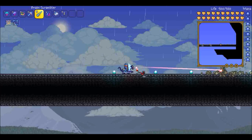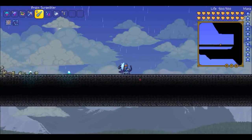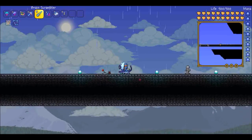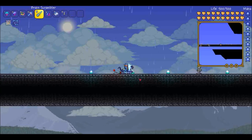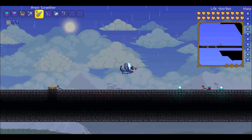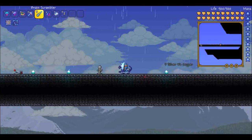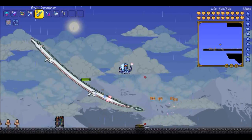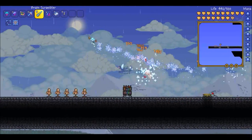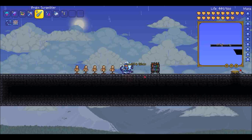It goes 40 miles per hour when walking. It jumps 28 tiles — as high as the slime mount but faster. It reduces fall damage to 1. Just to demonstrate: I didn't even do anything except run around and it completely destroyed a Wyvern automatically. This is one of my favorite mounts — it's insane.